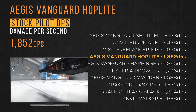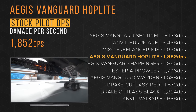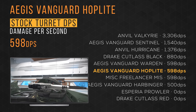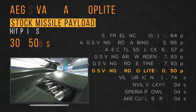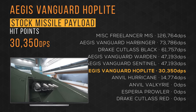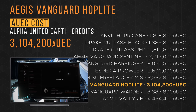It has a default pilot DPS of 1852, taking 4th place, and a default turret DPS of 598, tying 5th with the Mist. It has a stock missile payload of over 30,000, taking 6th place. The Vanguard Hoplite is available in-game for a little under 3.1 million alpha UEC, taking the 8th spot.